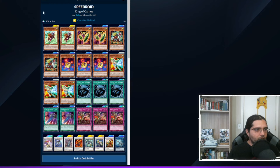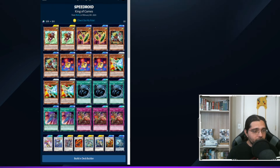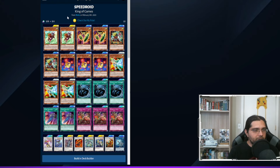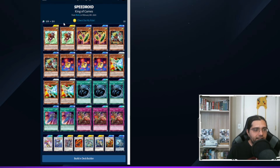The deck has strong spell cards too. Speed Recovery is essentially Monster Reborn and Warrior Returning Alive combined — you target a Speedroid in your graveyard and special summon it, then during your main phase you can banish it to target another Speedroid in the grave and add it to hand. They're also using Red-Haired Hasty Horse from the Arms of Giant box, a level 5 that special summons itself from hand into a column with no cards — but dies if any card enters that column. Primarily used as synchro material, it can also halve its attack to deal 1,000 damage directly.